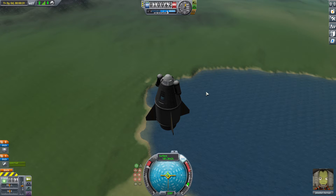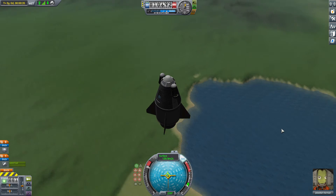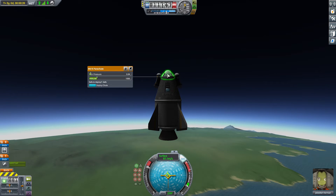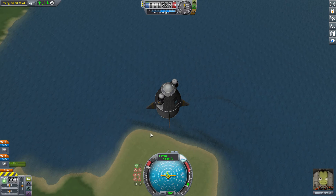Let's observe the mystery goo again — same thing, keep experiment. That's basically how the mystery goo works. Let me set the parachute minimum pressure to 0.75, and we'll wait until we start falling to deploy it.